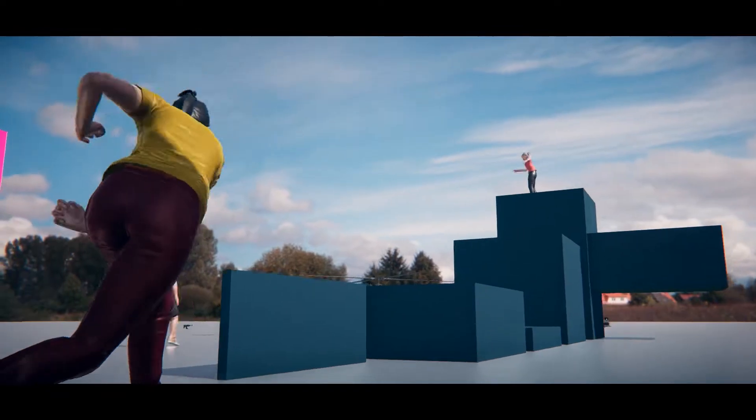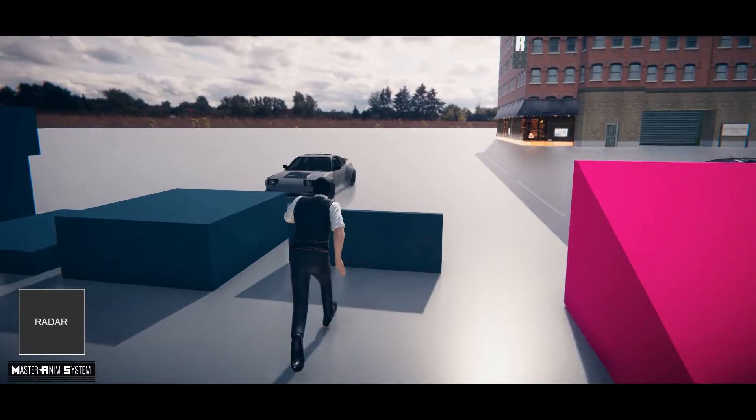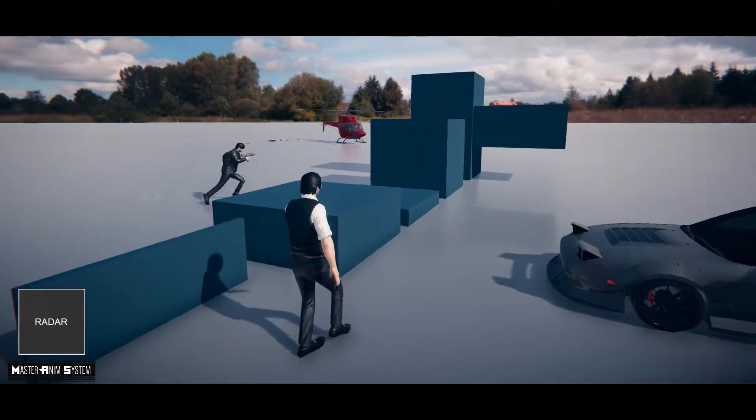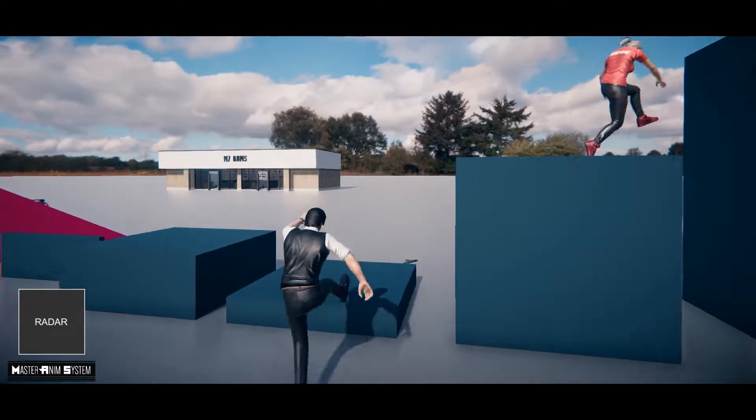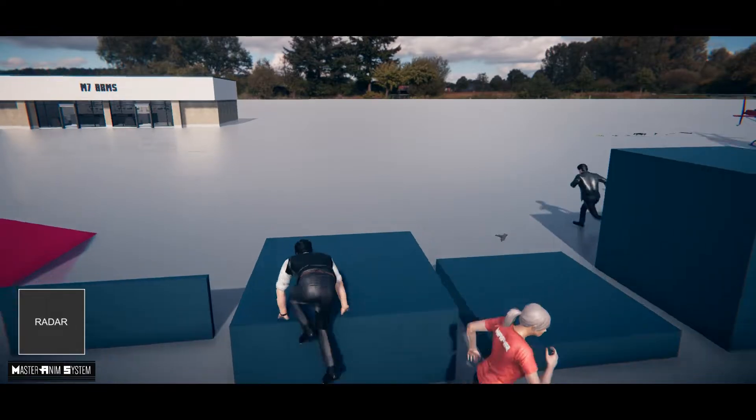MAS comes with a standard parkour system which detects the height of the object in front and performs the correct animation to get over it. This ranges from stepping up, vaulting, getting up, and climbing.